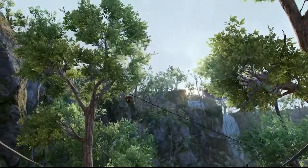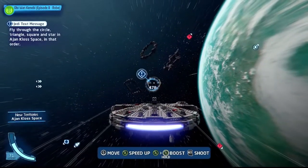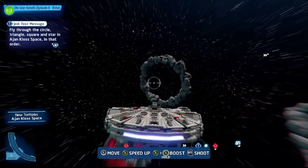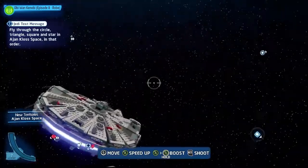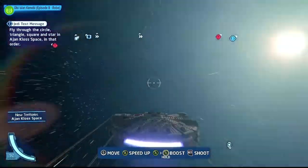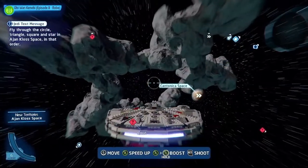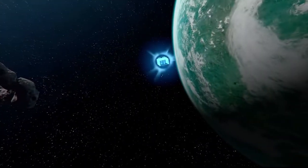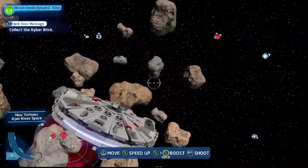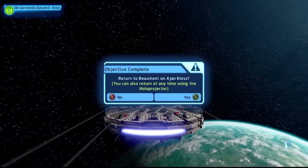When you get to Ajan Kloss space, there's a section with asteroids in the shapes of stars, circles, squares, and triangles. You need to fly through them in a specific order. If you bought the riddle answer from the droid, it'll show in the upper left which order to fly through — circle, triangle, square, and star. Fly through all four symbols and it'll give you a kyber brick. After collecting it, you'll be prompted to head back down to Ajan Kloss.